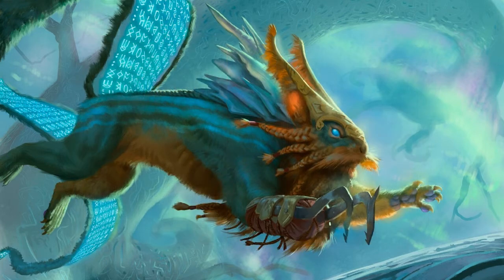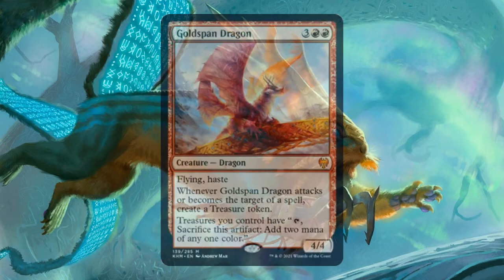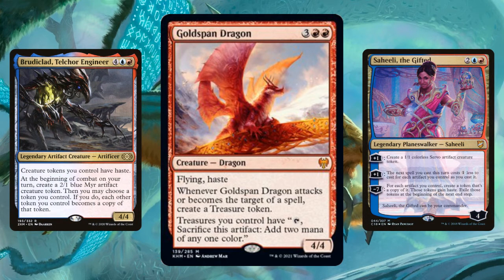But outside of Magda, probably the biggest new card for a deck that cares about treasures is Goldspan Dragon. This is a 4/4 Dragon with Flying and Haste that costs three red red. When it attacks or becomes the target of a spell, you make a treasure. And your treasures have the additional ability to tap and sacrifice for two mana of any one color. So if you care at all about treasures and have red in your deck's color identity, you'll probably want Goldspan Dragon — this doubles the mana output of each of your treasures, and because it has haste, it can attack and generate at least one treasure right away. Any deck that likes treasures, artifacts, or tokens will want to consider this card — maybe something like Brudiclad or Saheeli the Gifted. Some of these cards are absolute winners.